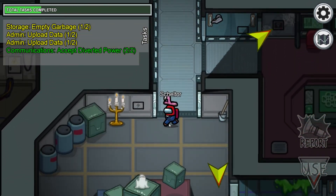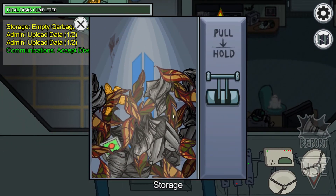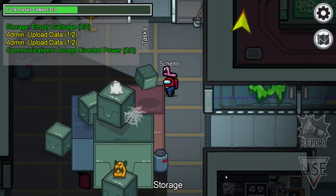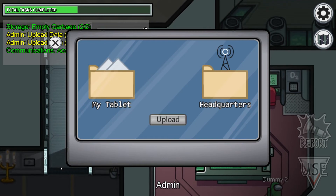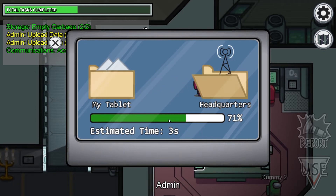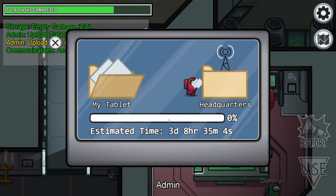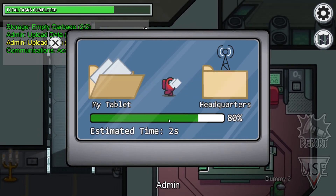Let's go into the garbage before we go to the admin. We have a totem and leaves here, and I'm not sure if that's a bin. Now let's upload the information — that's all you need to do in the cafeteria and also in the communication room. The wiring is pretty random; you will see in the next sections that it's very random.